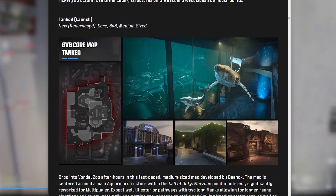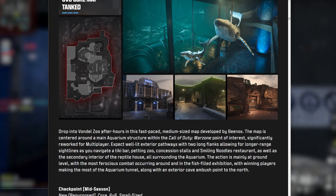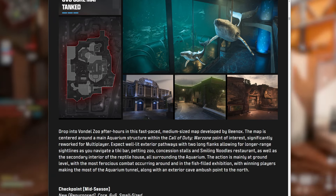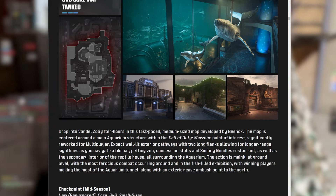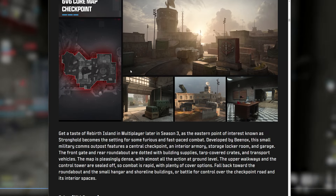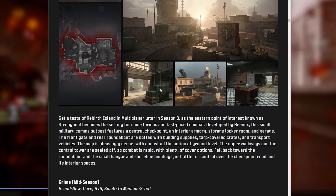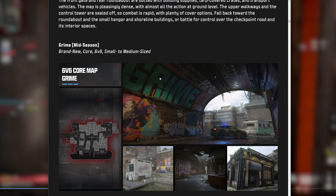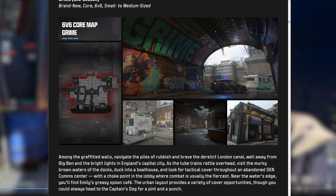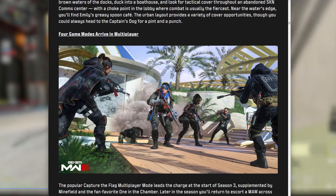Tanked is a new repurposed 6v6 map set at the Verdansk Zoo — not mad at that at all. We're getting six total 6v6 maps, so if one is repurposed from an existing Warzone map, not a big deal. Checkpoint is a mid-season map repurposed from a section of Rebirth Island — that's actually pretty cool. Grime is a completely new mid-season small-to-medium map set in a London canal, loosely based on the last campaign mission from MW3.